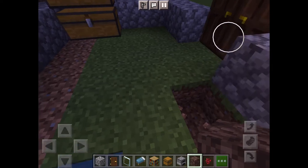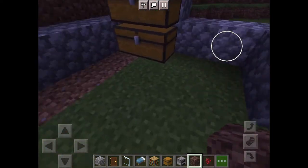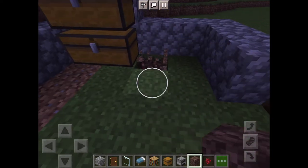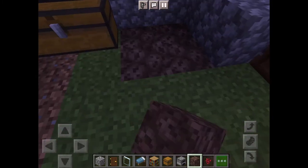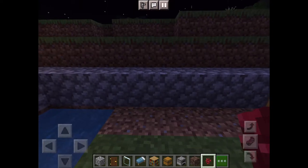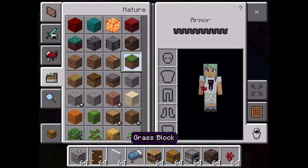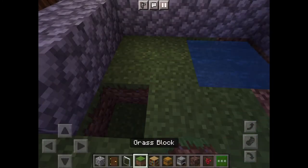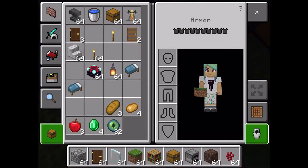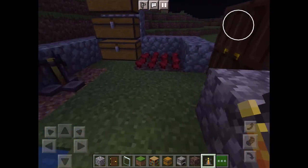Now we're going to find a spot for our nether wart farm. Nether wart can only grow on soul sand, so if you're in survival you're going to have to go to the Nether to grab the nether wart and soul sand. Let's put some soul sand like that, and then we're going to put the brewing stand right here.